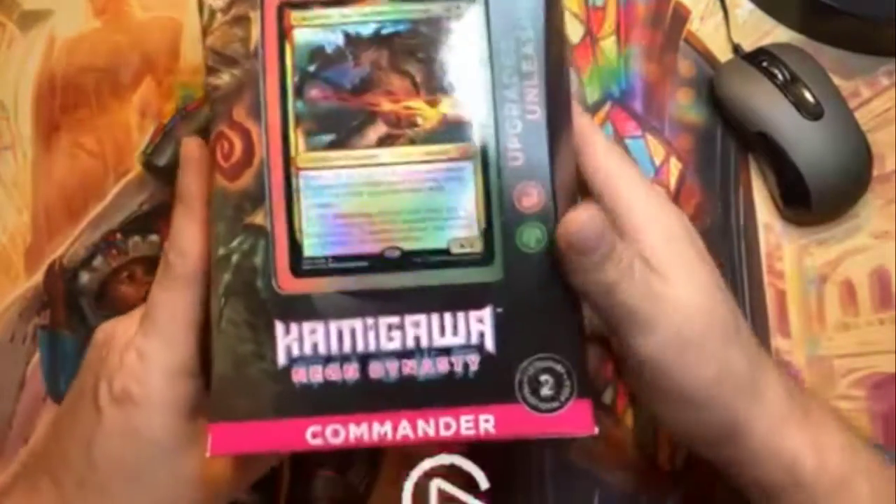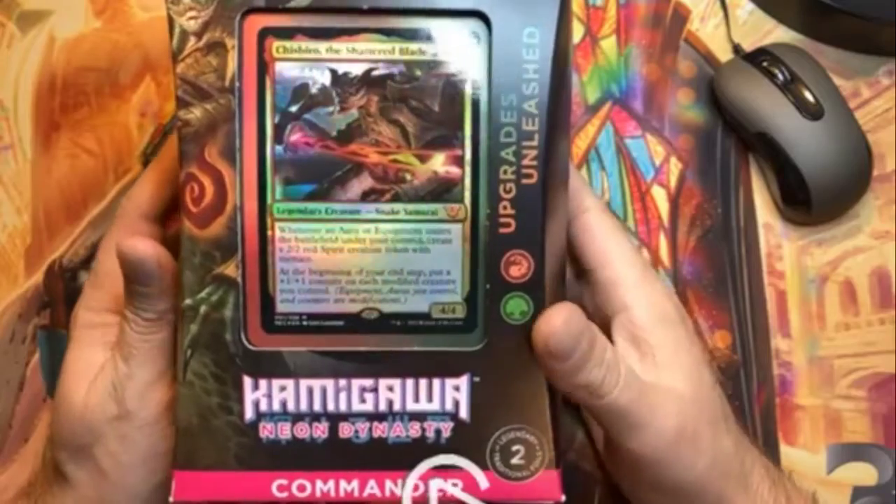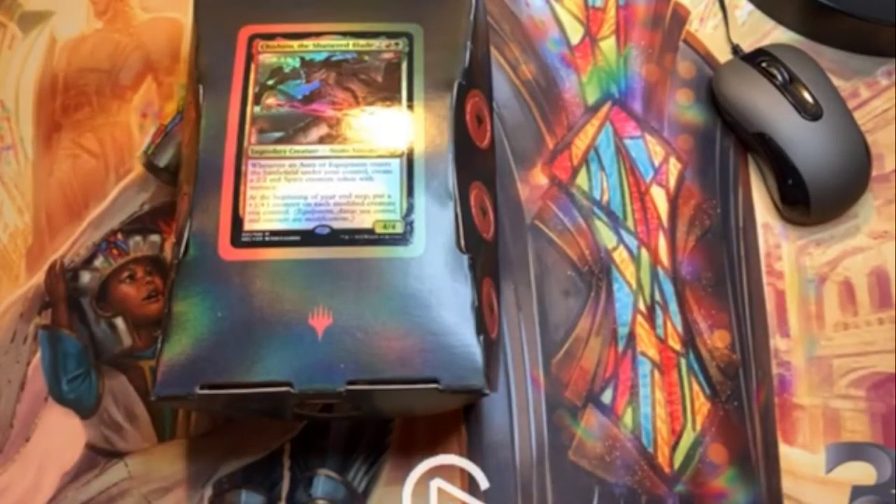Today we're going to be opening this commander deck. This one is 'Upgrades Unleashed' from Kamigawa: Neon Dynasty. Let's crack it open and see what this commander deck looks like. It's a very nice box with a display card on top. The commander is Chisiro, the Shattered Blade.